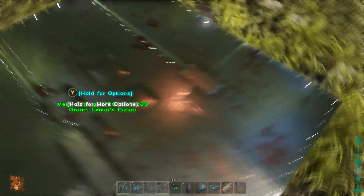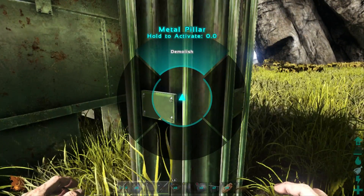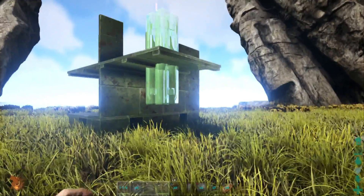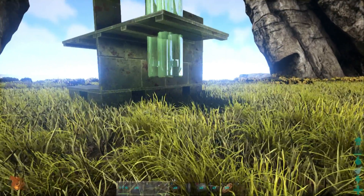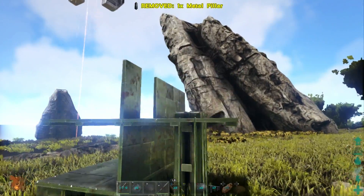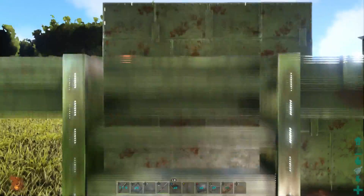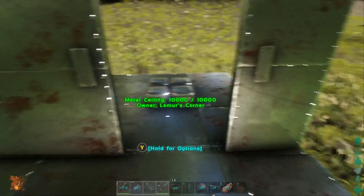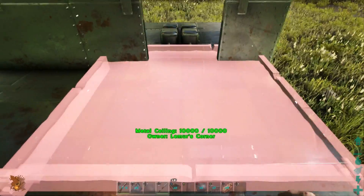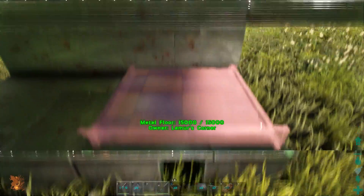Pay attention to this: the pillar is not sticking through enough, so I need to demolish it. I need it sticking through in that annoying way that everyone hates — hopefully I can get it to work. There we go — you can see now it's sticking out the way it's supposed to. Now we're going to place down our plant species. Plant species are the only thing that require a large crop plot.